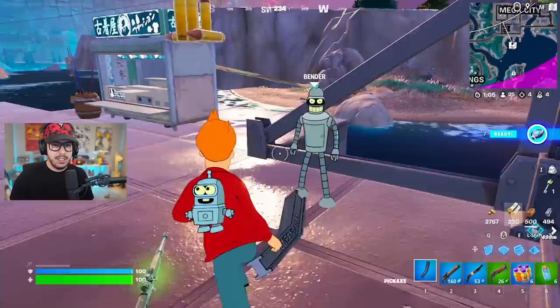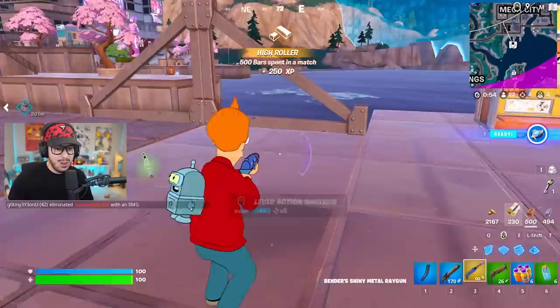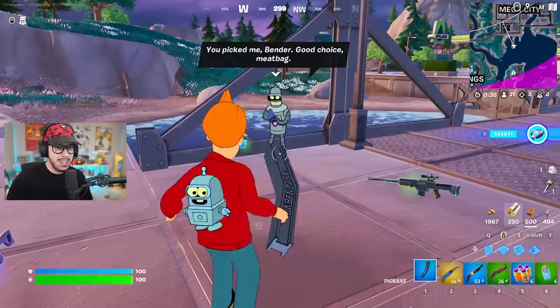Bender has a couple of options. One of them is to sell you Bender's shiny metal ray gun - this is insane, 600 gold. We're gonna go ahead and buy that. Look at this thing! It reminds me of the classic ray gun. Let's also hire Bender as an NPC. He gives me ammo too - double ray guns, let's get it!